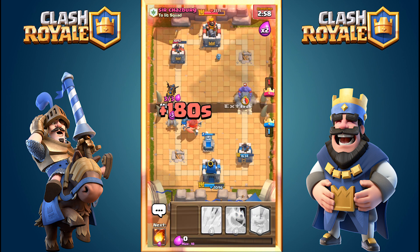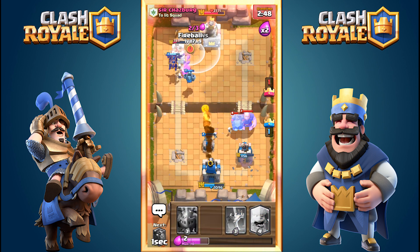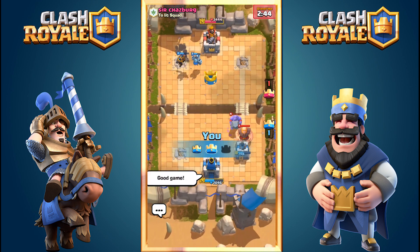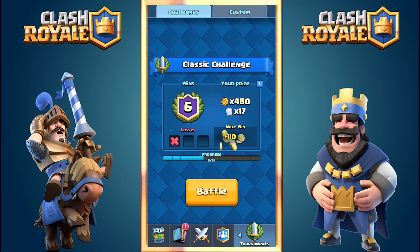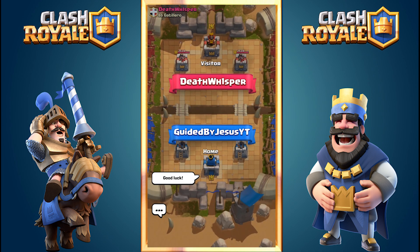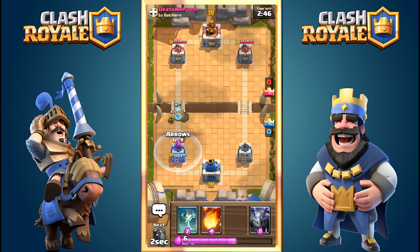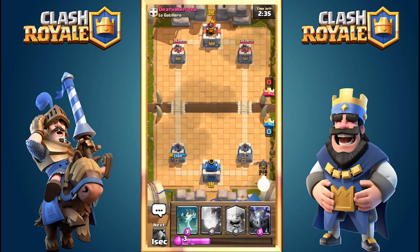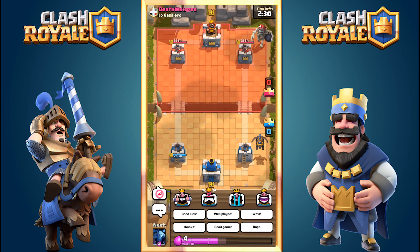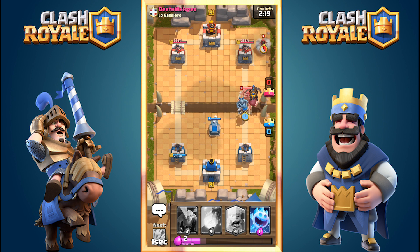Here it is — the Lava Hound tanking. I use the Mega Minion and Minions to take out that Giant without any problem because the Lava Hound soaks all the damage. That's the first win! Make sure to watch until the end because I'll show how I use different mindsets against different decks. Here I arrow down his Goblin Barrel, then drop the Tombstone to distract his Giant Skeleton while my Mega Minion takes it down.